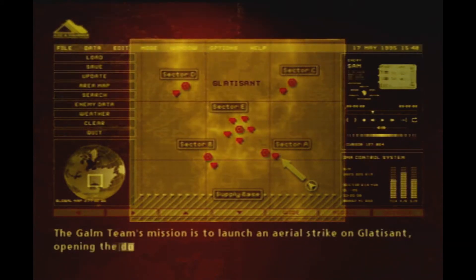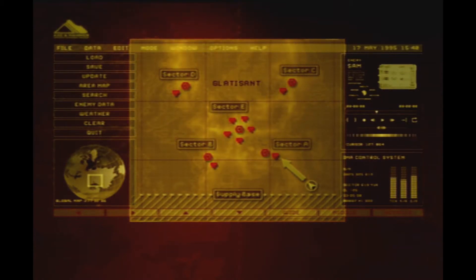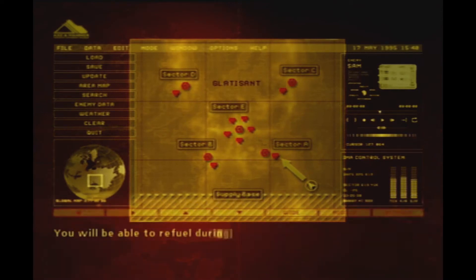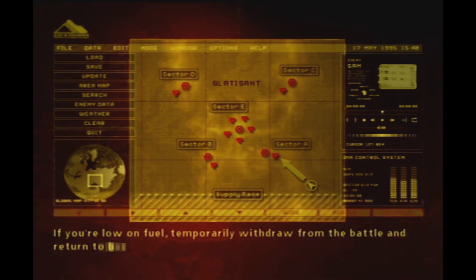The Golem Team's mission is to launch an aerial strike on Gladysand, opening the door to Belka for our ground troops. In all probability, this will be an extended operation. You will be able to refuel during the latter half of the mission. If you're low on fuel, temporarily withdraw from the battle and return to base.